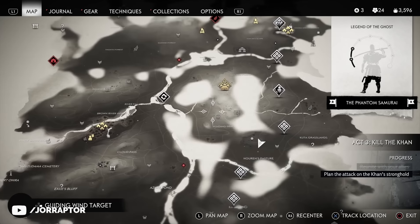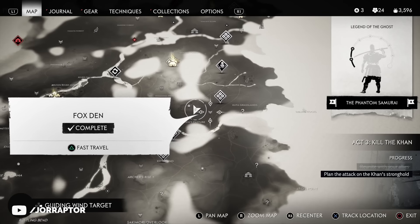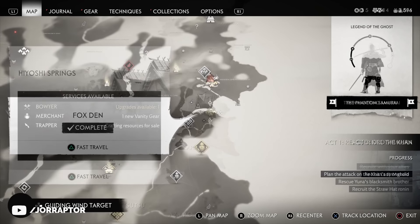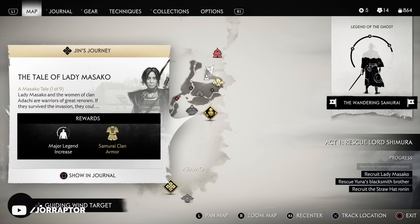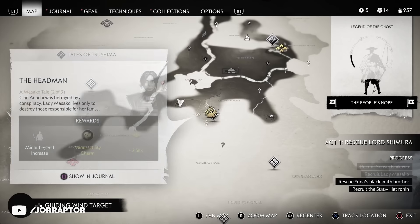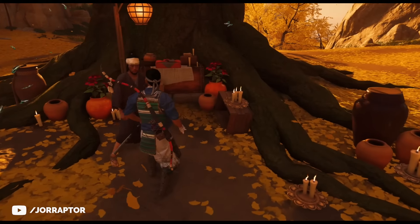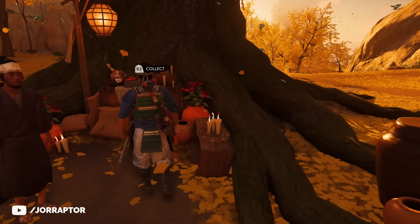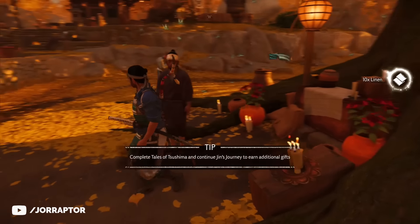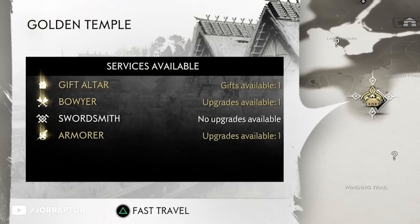There's also another hot spring close to the Golden Temple. The Golden Temple is very important, and if you've done the Tale of Lady Masako — the third main mission in the open world — you will reach this location. Speak to the person at the Gift Altar to unlock a pretty cool mask and receive many resources after completing side missions. By hovering over the Golden Temple icon on the map you can see if new gifts are available, so totally revisit whenever there are new things to grab.